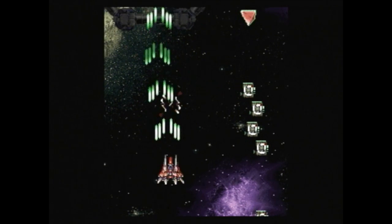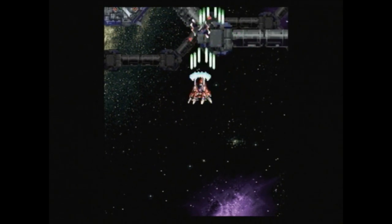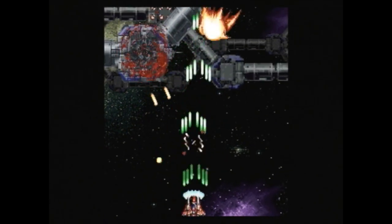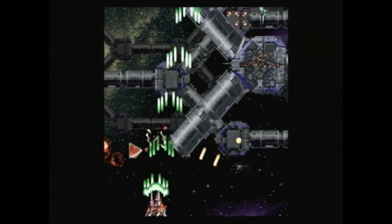One of the really nice features in this game is that you can hit the front left bumper on your Sega Saturn controller and turn the score and weapon overlay on or off. I find that it gets in the way of the gameplay, so I turn it off.